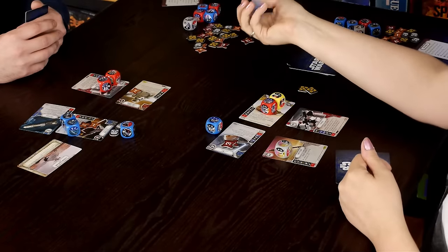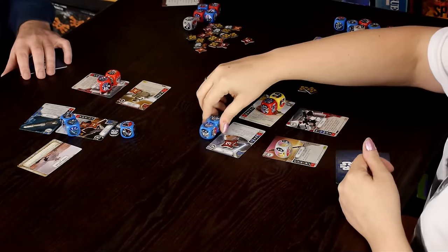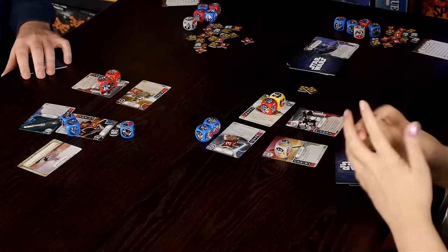I discard a card and re-roll one die, getting a matching symbol — a very fortunate result. John considers his options and decides to pass. I then do three melee damage to the stormtrooper — full damage, leaving him at less than half health.